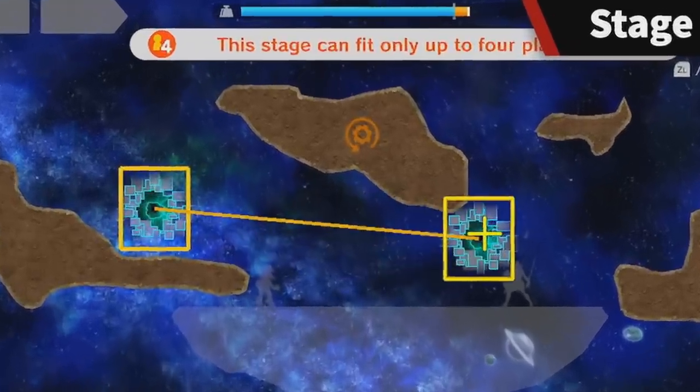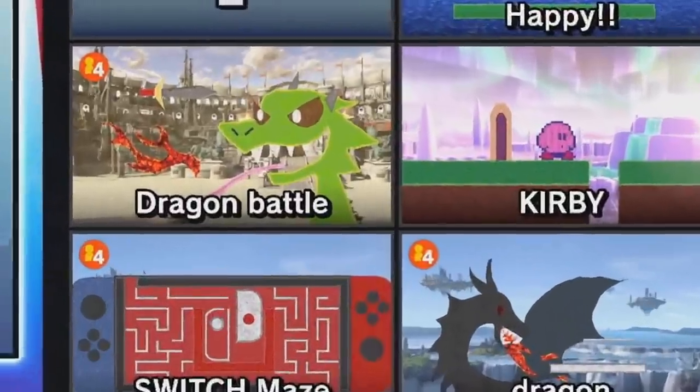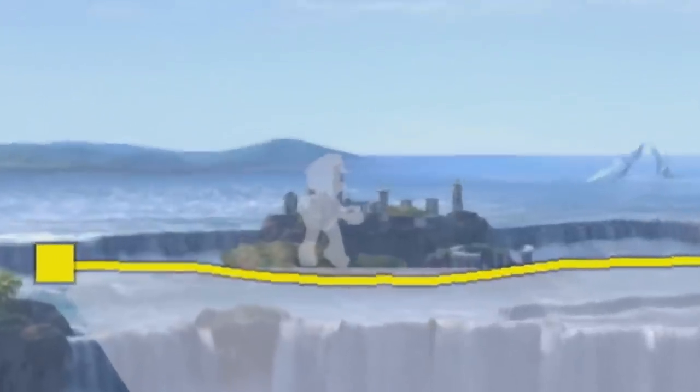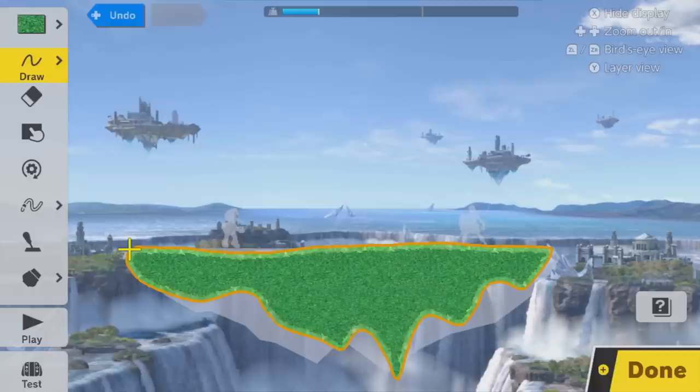Finally, stages will indicate when only four players can fit on them, both within the creator itself and after you finish them, as we see them marked here. Scale seems to be a major focus — there's an option to overlay the stage with indicators showing the height of Mario and Link along with a generic stage, so you can get a sense of how big everything is and adjust accordingly.